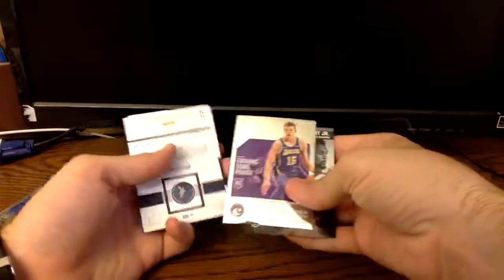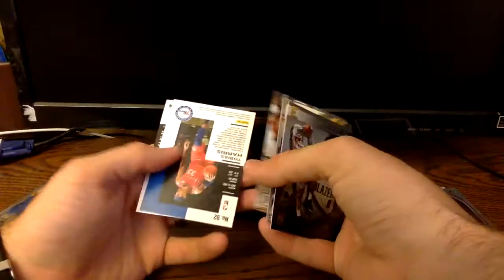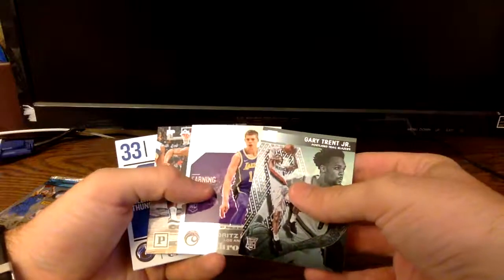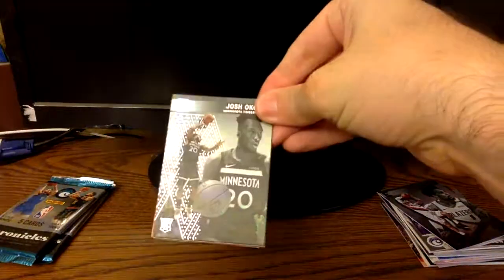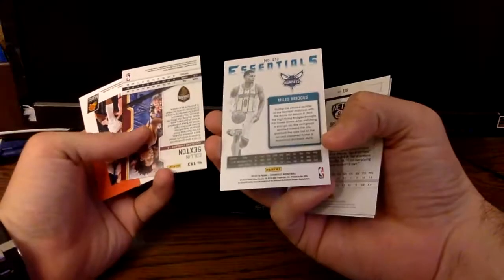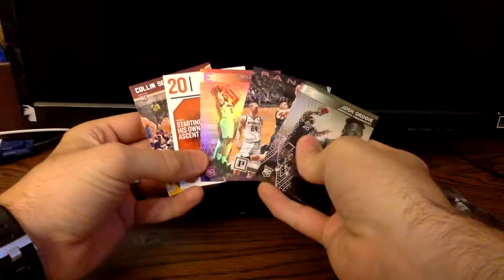Gary Trent Jr., Mo Wagner - this is a different one. Josh Okogie, Josh Okogie. Couple of bases. Hope we get a Dirk base - him and Luka are the only guys I collect. We've gotten a few of these now. Kureks, Okogie - this one looks different. Miles Bridges. Essentials, Colin Sexton. That one had a bunch of rookies, four out of five.